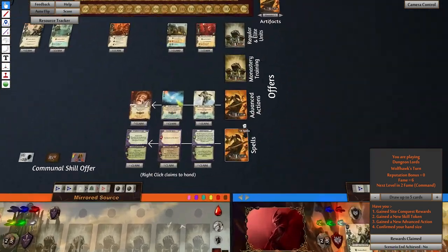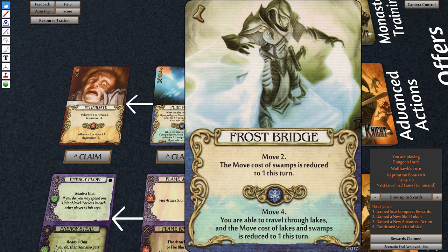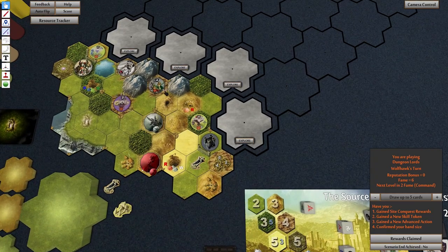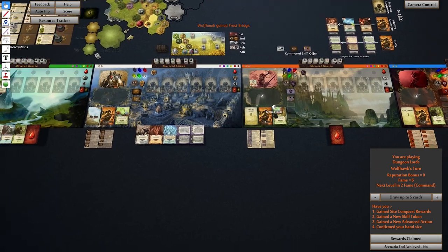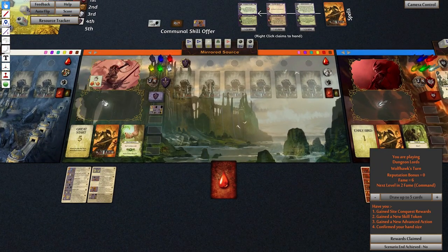I also need an advanced action card — what have you got here? Oh, Frost Bridge! I might take that because basically this reduces swamps and you can walk into lakes, and there are a lot of lakes and swamps around. So let's claim that. Rewards claimed — ya blammo!